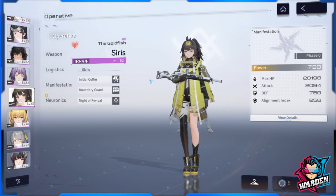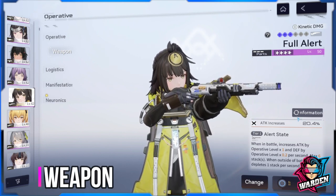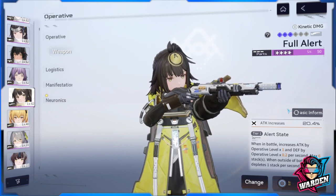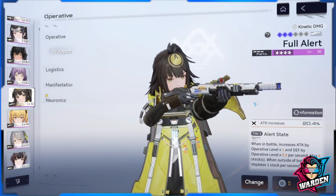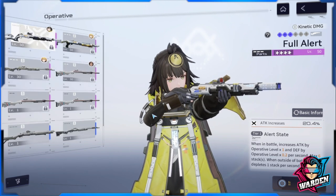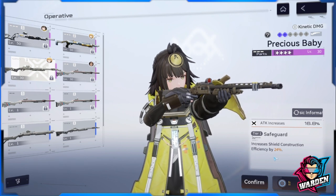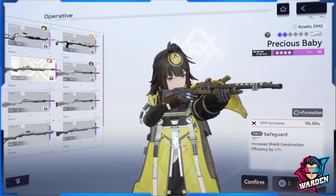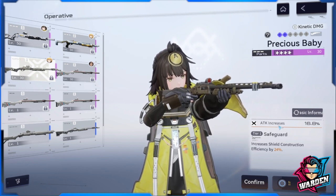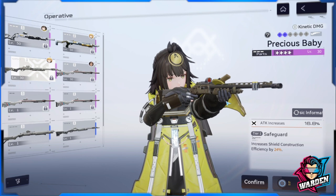Her build is focused on HP, which leads us to her weapon. Ideally you want a gun that gives her HP or increases her shield. I'm currently using a kinetic damage weapon that matches her kit. However, there's a gun called Precious Baby that increases shield construction efficiency by 24%, which should add to the toughness or HP of her shield.